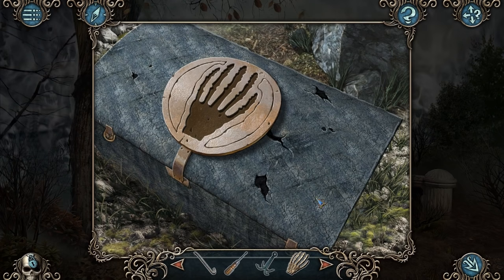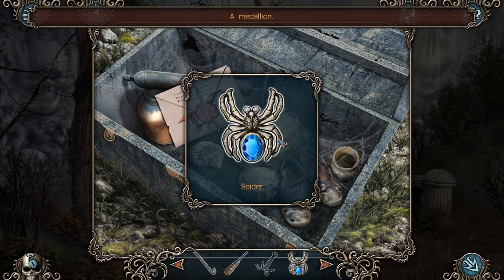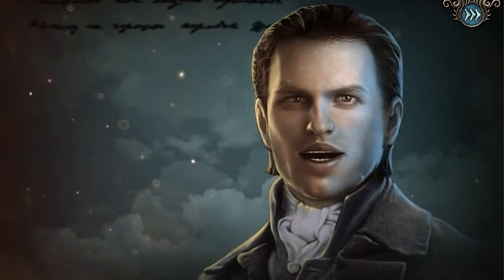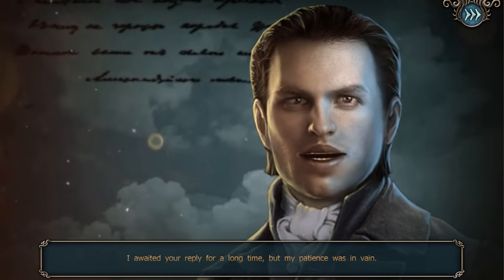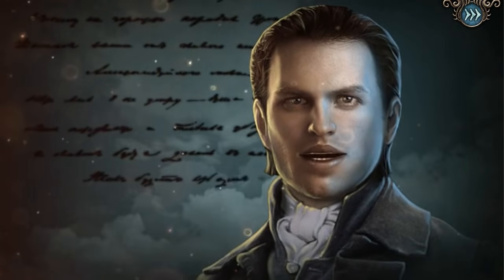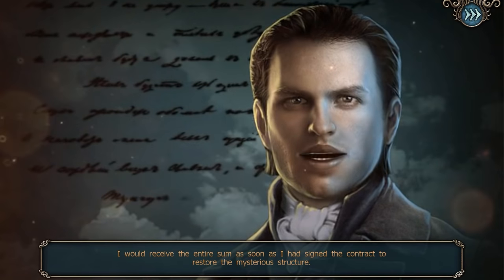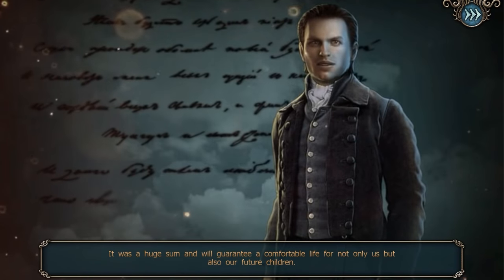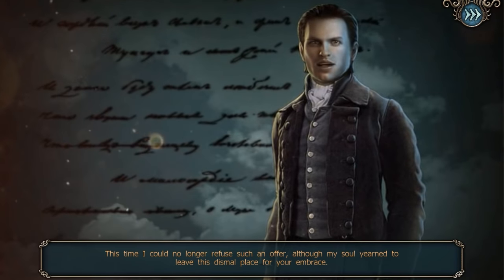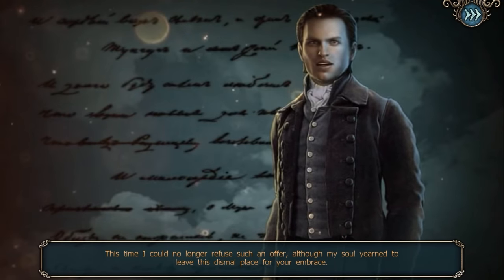Let's go back to that chest. So that goes there. A medallion — a spider medallion for that armor, right? This is going to be good. 'My dear fiancé, I awaited your reply for a long time, but my patience was in vain. Finally, lacking any word from you, I decided to leave Mr. Aldridge's estate. As soon as the steward learned of my decision, he doubled my fee, showing me the cash and assuring me that I would receive the entire sum as soon as I had signed the contract to restore the mysterious structure.'